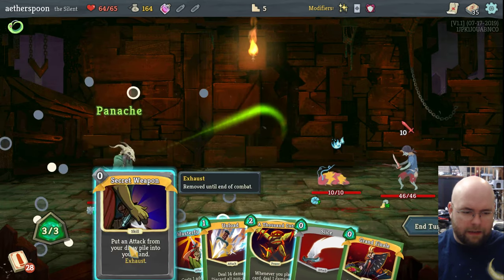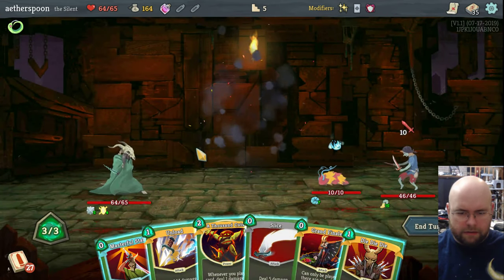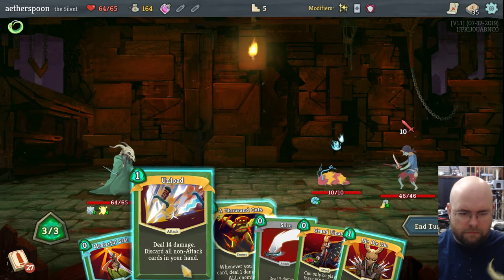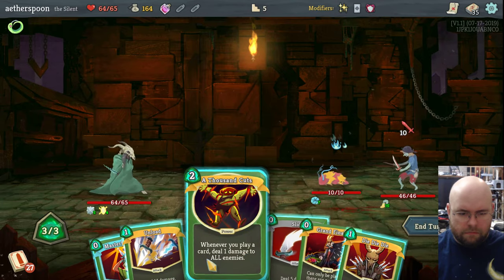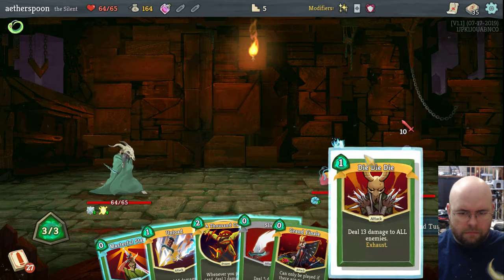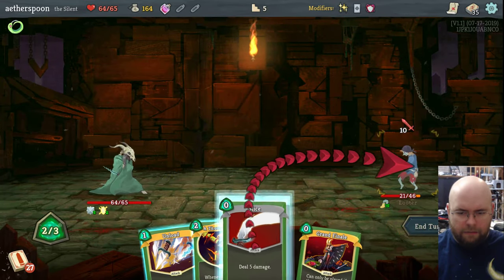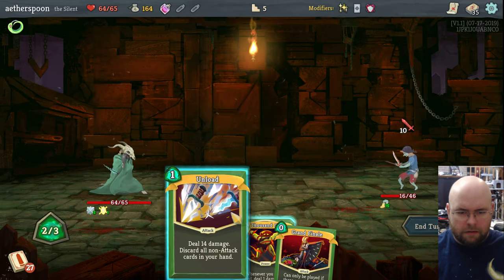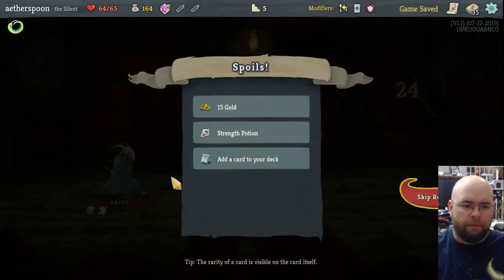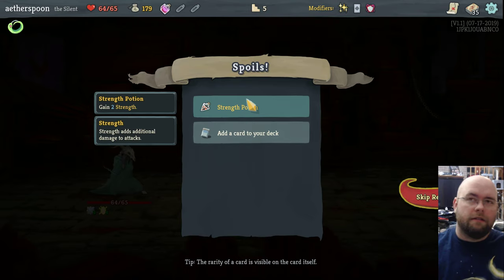Masterful Stab. Slice. Unload. And there we go. Panache dealt an extra 10 damage when I had played 5 cards. Sorry for the slim webcam view — I am covering up part of the screen regardless of where I put my head, so I didn't want to cover up too much.